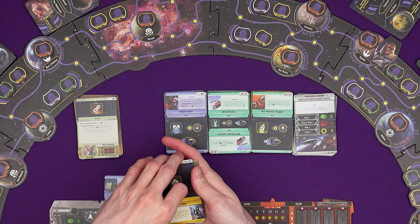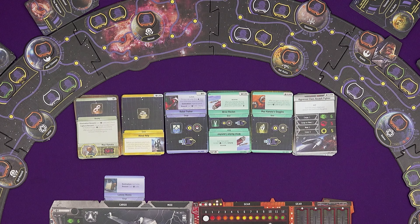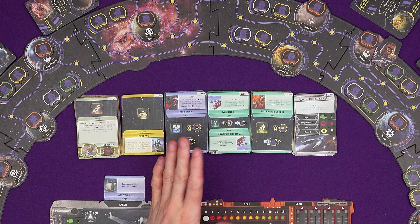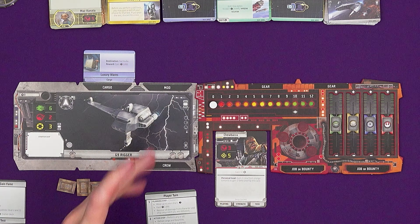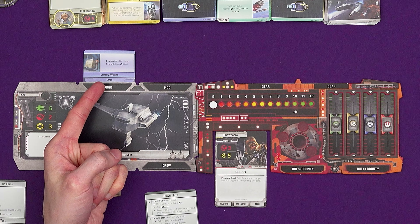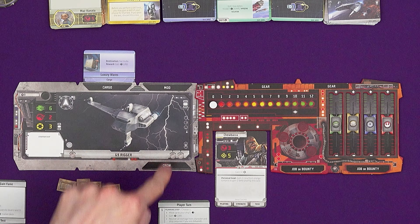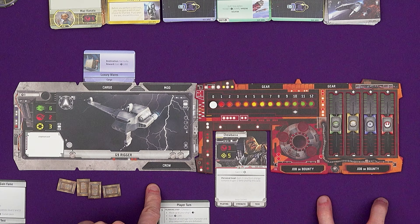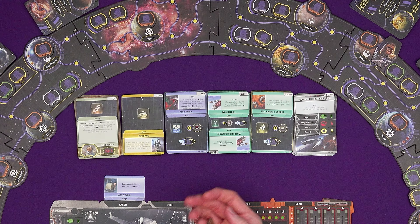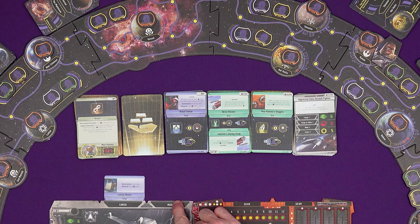I can see the slots I've got for things: a mod slot, crew slot, two gear slots, and two jobs or bounties slots. It's tempting to transport a rebel traitor, but I've got no space in cargo for that. I've only got 4,000 credits at the start of the game, so I think I'm going to go for that hired help because I haven't really got another choice at the moment.